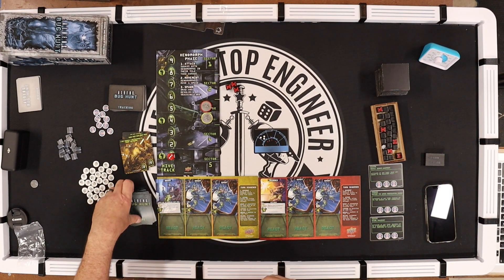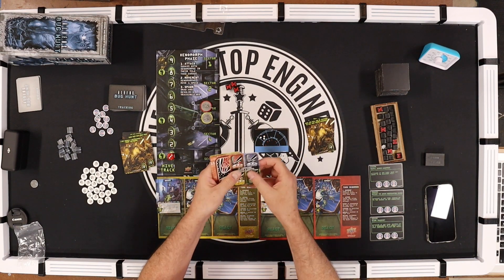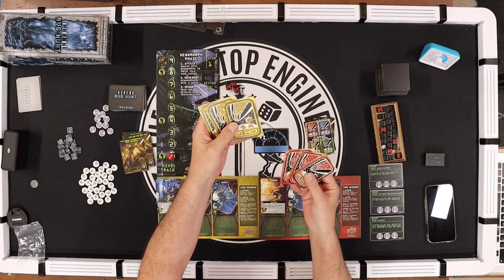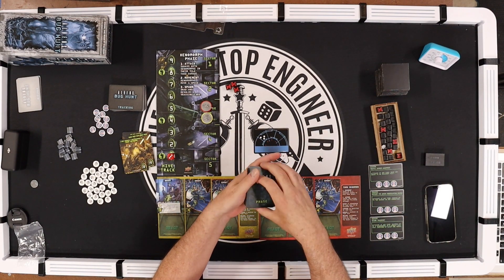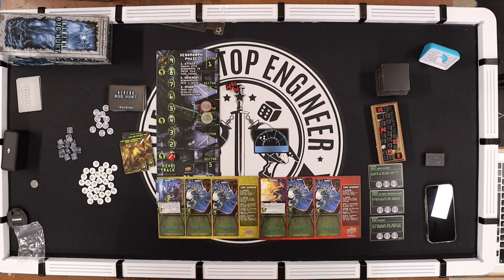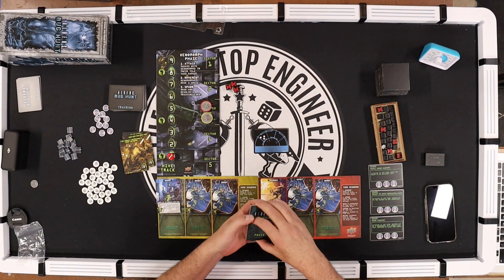Now I need to shuffle the phase deck. The phase deck has one xenomorph card for each player — I'm playing two-handed so there are two of these. It has a lieutenant card which has all the colors, then three yellow and three red — yellow corresponds to Drake, red corresponds to Vasquez. These tell me when each can take actions. I'll shuffle it up; it's kind of hard to hand-shuffle such a small number of cards. I'll cut it once, then twice.